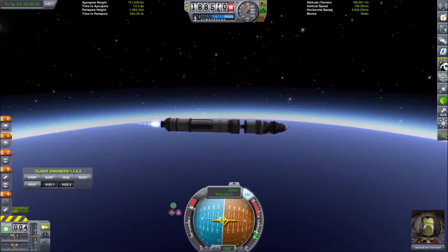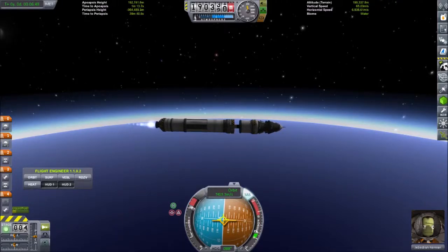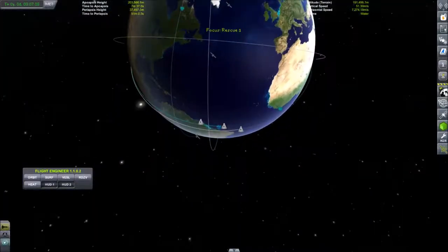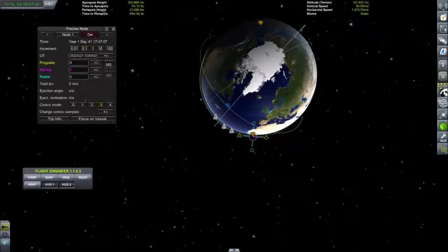Passing 7 kilometers per second. Time to apoapsis is just about a minute now. Our periapsis is 1,400 kilometers inside the planet and dropping pretty rapidly, so we're getting closer to orbital speed. Suddenly you'll notice our timed apoapsis is jumping way out — we're not in an actual orbit yet. Our periapsis is still too low, but we're going to go ahead and grab the apoapsis.